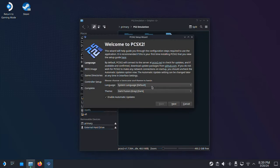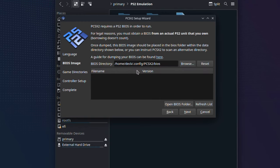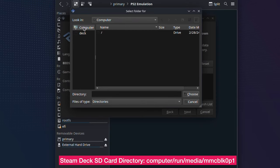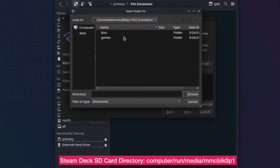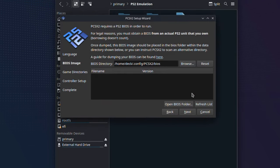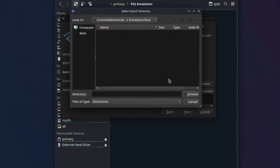Click Continue on the first page. I will leave everything by default here unless you want to change the language. The dark theme looks great on the Steam Deck. Then click Next. On this page it will ask you to set up your BIOS file directory, so click the Browse button and navigate to your bios folder. Once you get into the bios folder we created, click the Choose button. Your BIOS file will be detected — make sure you select it and click Next. On the next page we set up our game ROMs folder. It also shows all supported game ROM formats, so make sure your ROMs are one of those formats. Then click the Add button and navigate to the games folder we created.